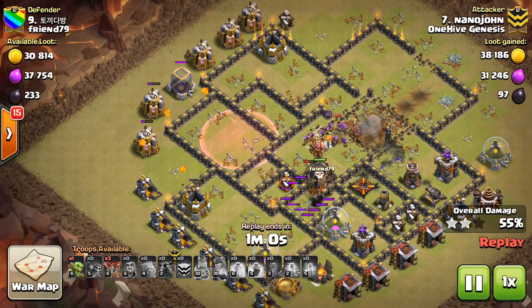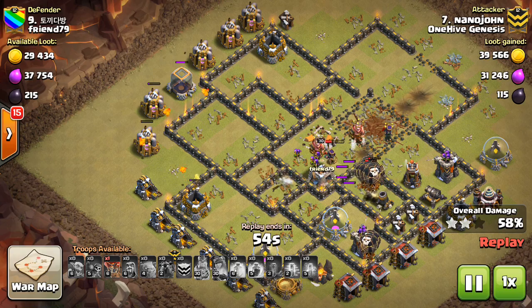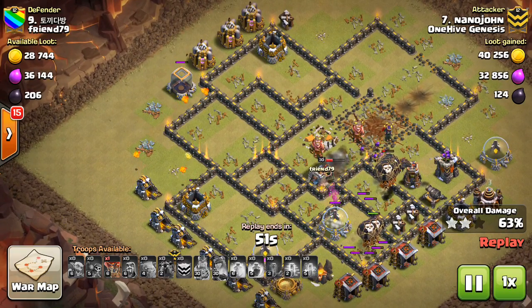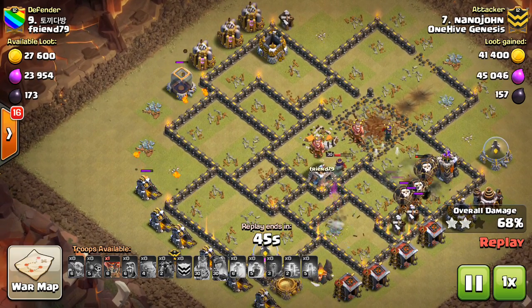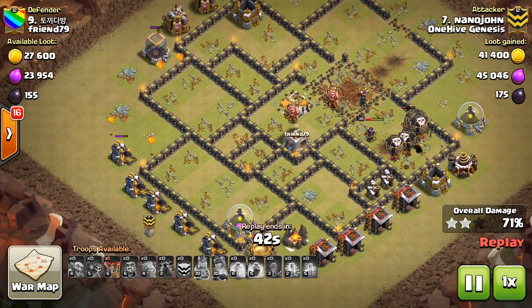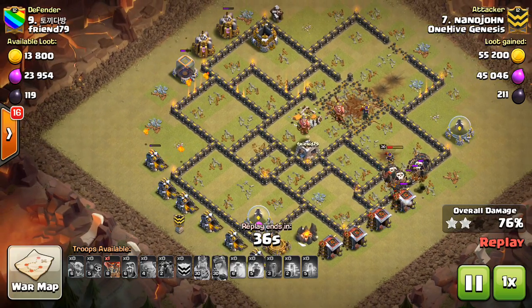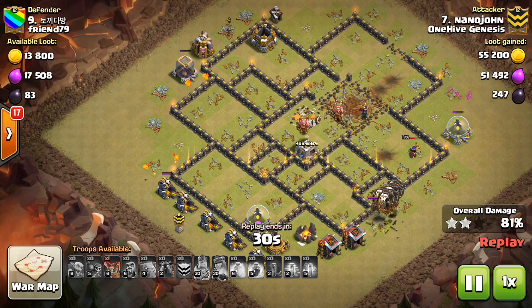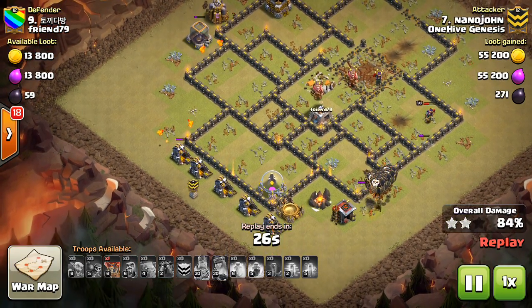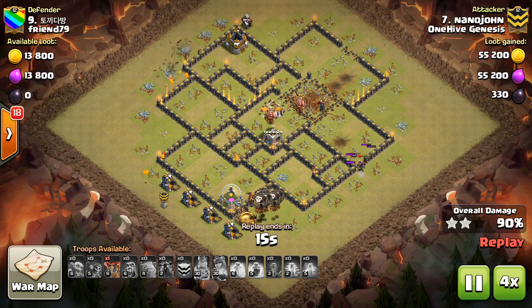First, I want to see single player maps. I know that's a part of the game that's not really developed much — it hasn't been changed in two or three years. But I think it's something that's simple, and it wouldn't make a huge difference, but people would enjoy it, from serious war clans to people just playing the game more casually. My recommendation would be to add like 20 maps right off the bat, and make it actual Town Hall 10, Town Hall 11 level type bases, because right now a Town Hall 8 can basically beat all of the single player maps.